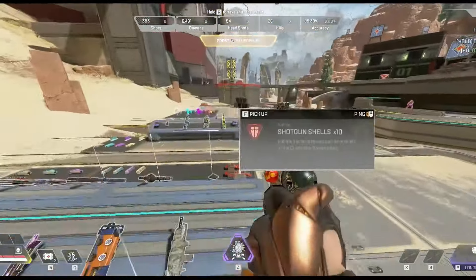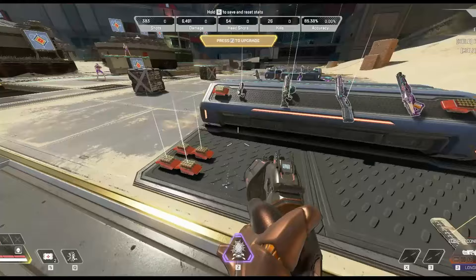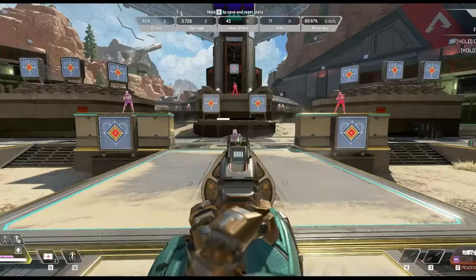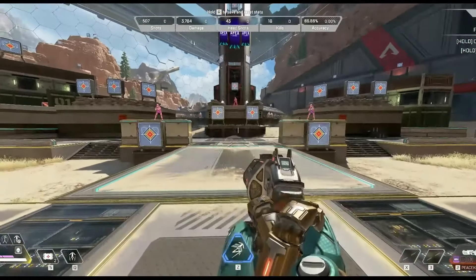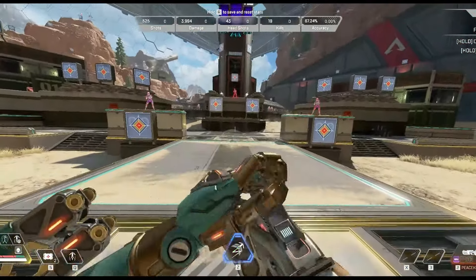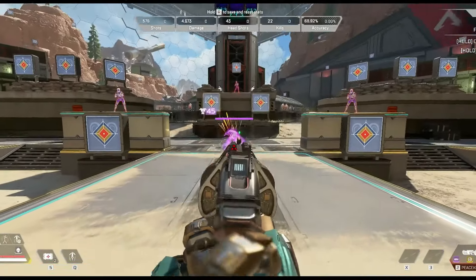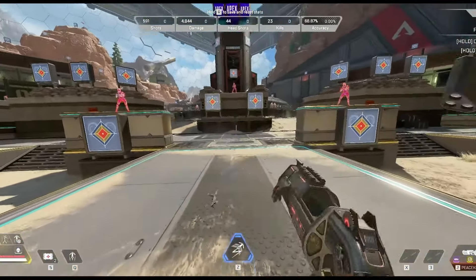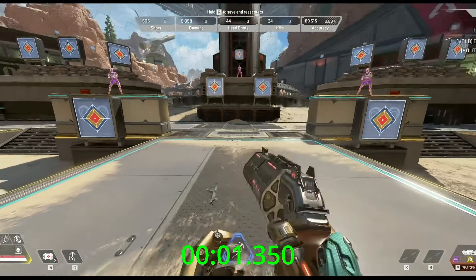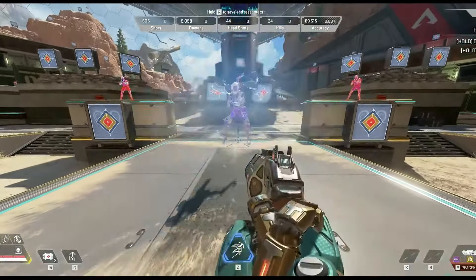Let's do the Mozambique first without hammer points. I think it's pretty good — it hits for 45 with a body shot if you hit all the pellets, which is essentially a wingman but it shoots way faster. Now with hammer points — it actually didn't matter. I think those first two shots don't crack the shield, so it still does the exact same shots to kill because you still have to take that extra shot. The TTK is identical for all intents and purposes.